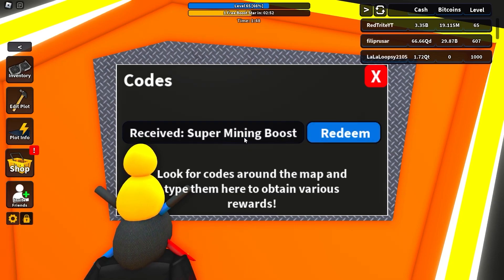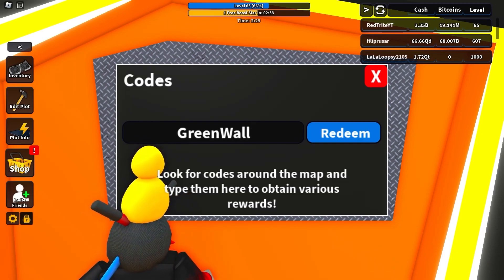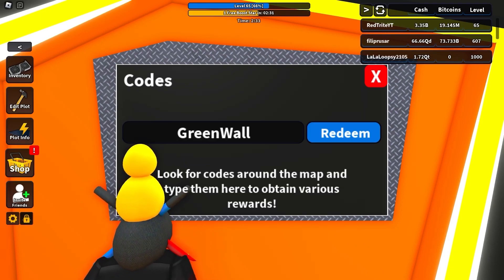We got another super mining boost — thanks everybody for subscribing. Another code called 'Roll Boost' gives you a super boost. Another code called 'Green Wall' is still working. And a code called 'Green Wall' gives you 5 hatches — redeem it for 5 hatches right now.